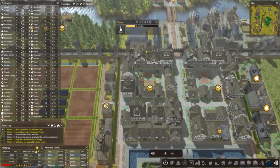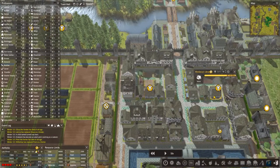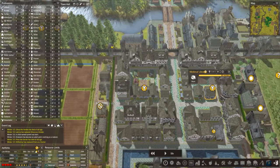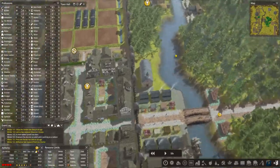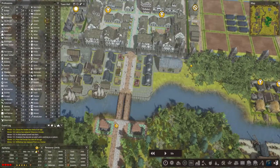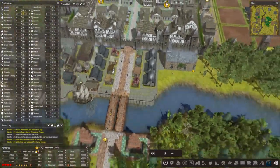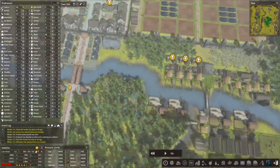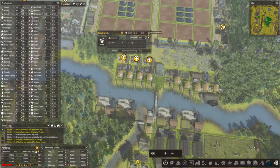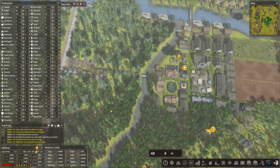Now we've got this church in and they're still moaning about these two buildings here. I still think the church looks pretty good there. If we develop this up to this entranceway here, we'd probably get away with leaving it in. These were banging out iron tools and that helped us get back to the 2,500 level that we like.